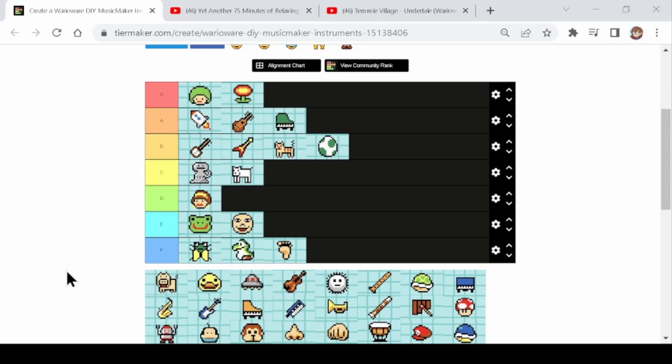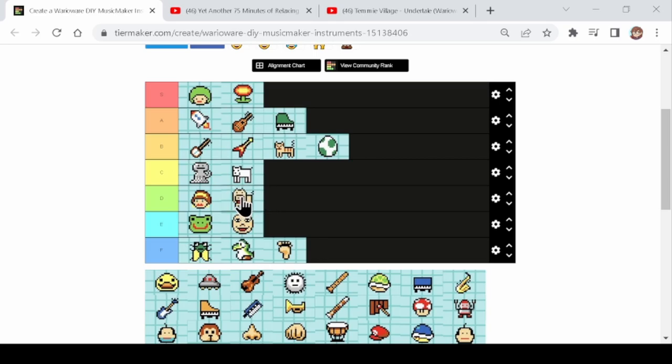Next we've got the piggy. If this was Mario Paint I would rate the pig higher because it's really good for clapping in Mario Paint, but the scale of the pig in DIY doesn't really work for clapping, and there's already a clapping instrument anyway. So it's pretty useless in DIY. I would say the pig is a D — it probably has purpose but it's just very weird to use. It sounds cool but there's a lack of control, so the pig is in D tier.